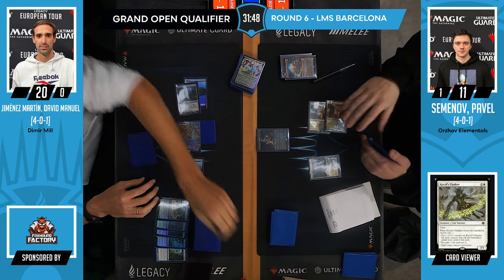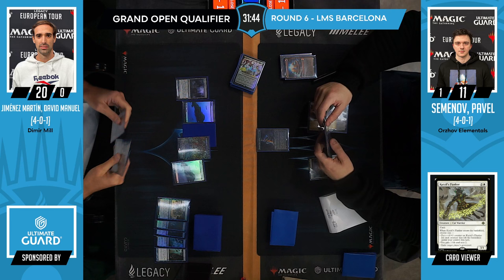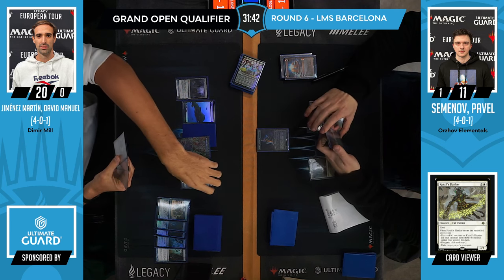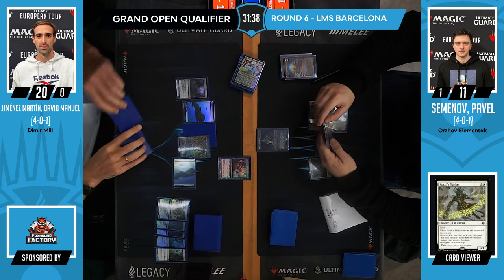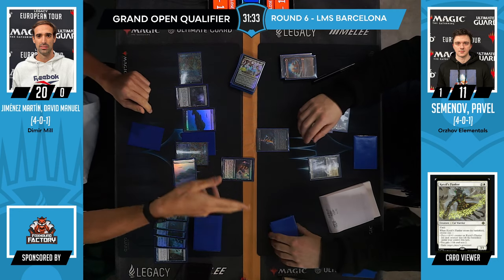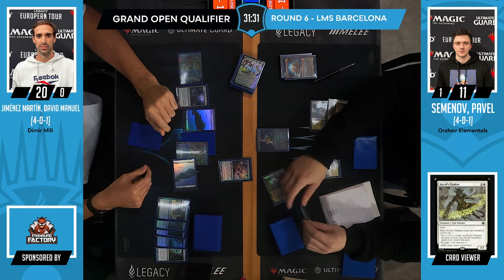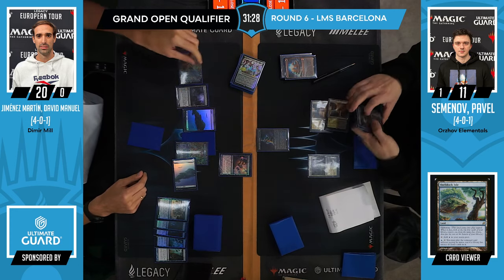Chat is pointing us to the fact that this might not be Stoneforge but a Sword — I don't know, maybe. It looks very much like a promo Stoneforge. Now we see Crab into Shelldock Isle, trigger, trigger. And that's Stoneforge — land, Stoneforge, I think.